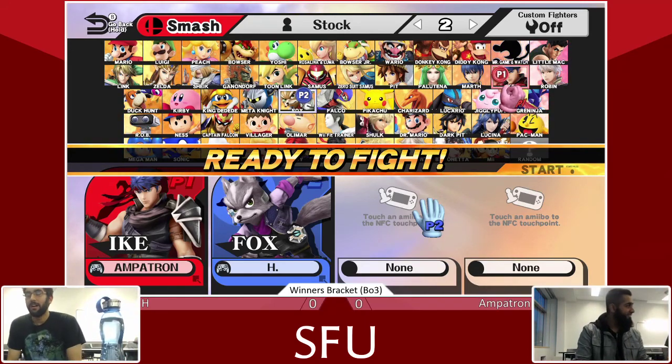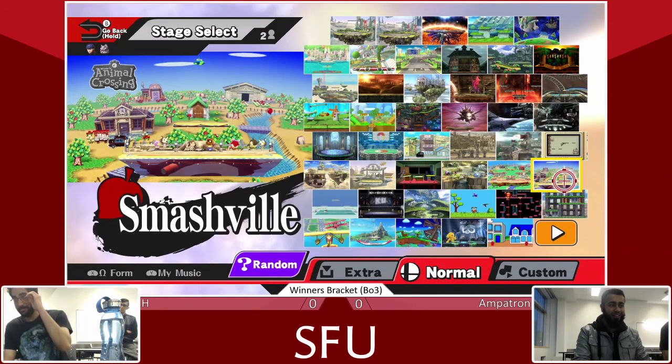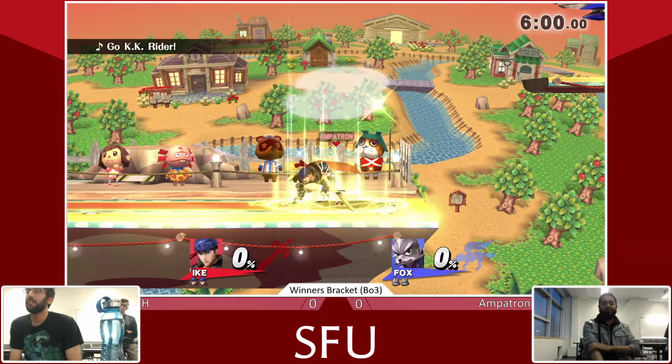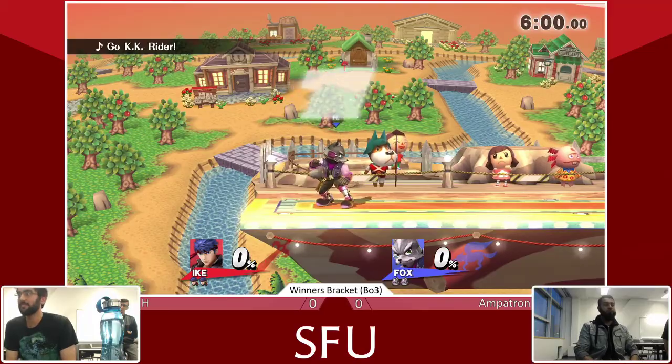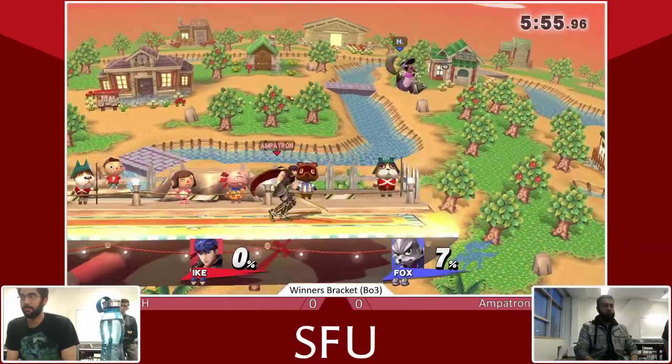We've got Ike coming out as well. Very excited for this matchup. We really want to see Ike coming off the stage to challenge Fox's recovery with those big hitboxes, see him popping up the Firefox. We start off here — H versus Ampatron.